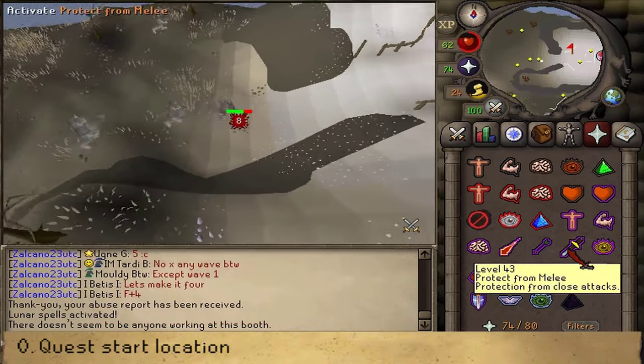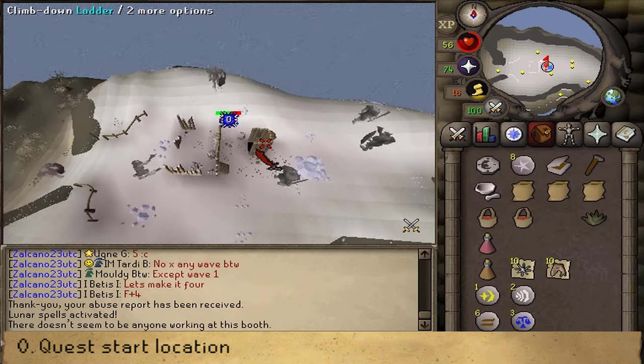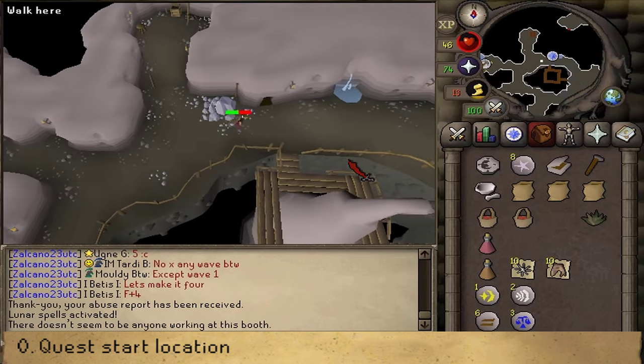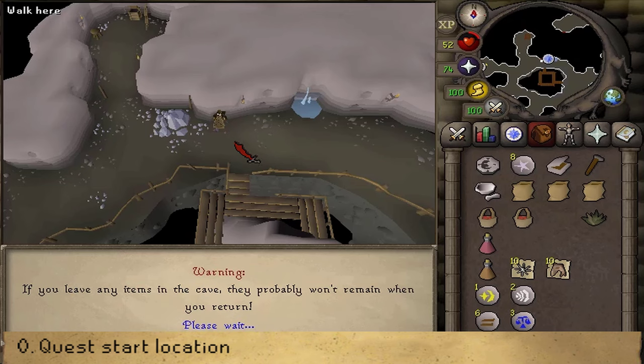Where to start this quest is in a dungeon on the northeastern part of the island. Climb down the outhouse-looking thing where we mined some Lunar Ore during the Lunar Diplomacy quest. Go a bit east and you'll find a quest sign and a cave entrance. Crawl through the cave entrance and then click to continue.